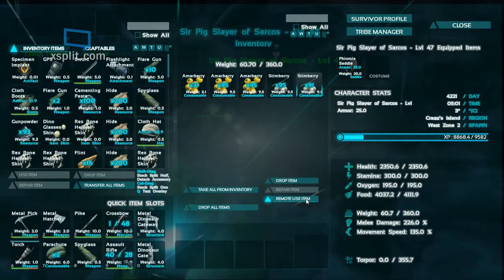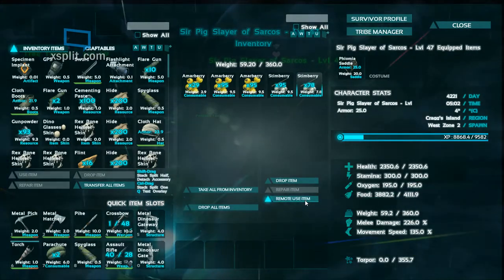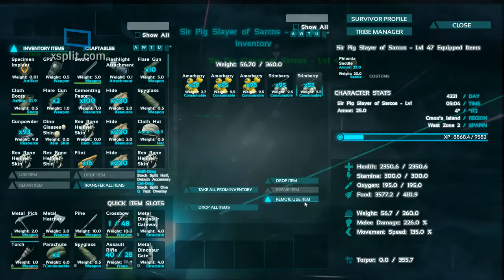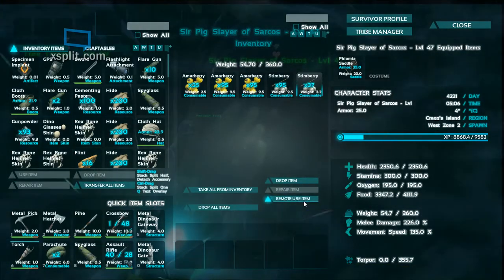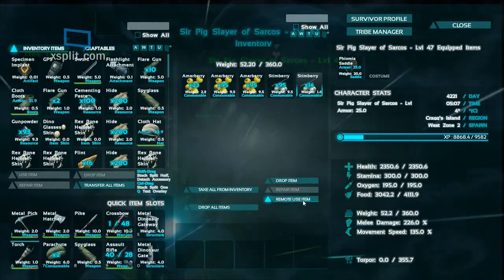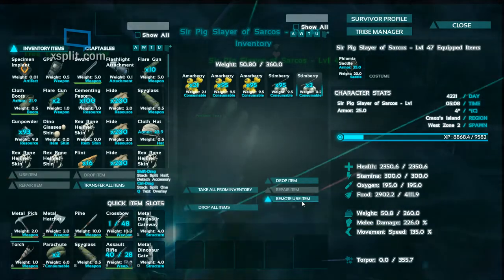We're going to spam stem berries. Click on the stem berry then use remote use item. Make sure you're using this on the pig and not yourself — it will dehydrate you. It will take away his food when you use it on him, upset his tummy, and he will provide you with lots and lots of poo.